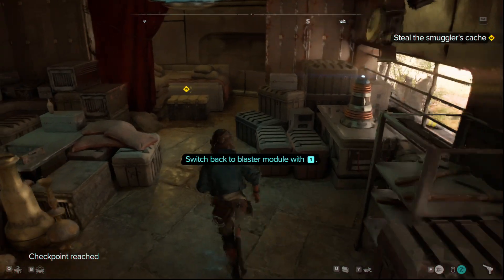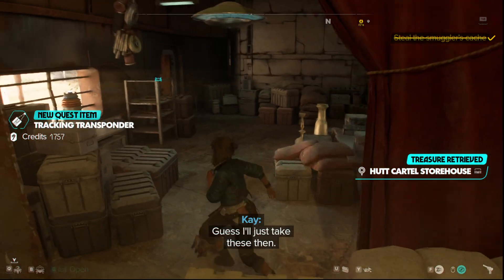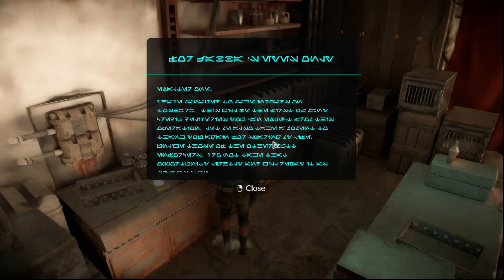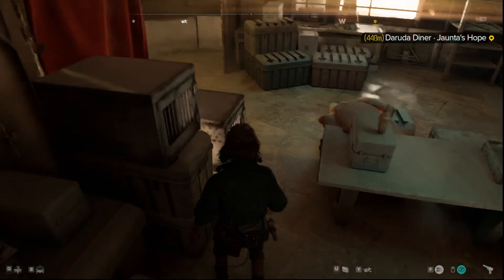Then you can go in and get what you need — loot-related. That's the tracking transponder and everything you need to get into this storehouse. And then obviously when you're in here, see if there's any other loot that you can grab.